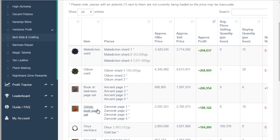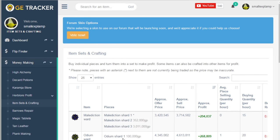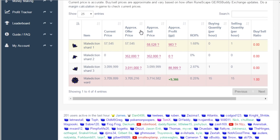Once you find the set price, just subtract the price for all the component parts. If you are doing malediction wards, type in 'part of malediction' — you won't find anything else in the game. Then take the approximate offer price for all of these; this is what you're going to want to put in your offer for. As you can see here, in total you should be spending about 3.4 mil on the entirety of the shards, and from there you can sell them on for 3.7 and make about 300k.